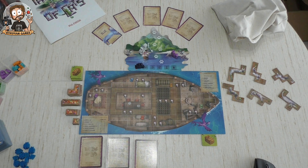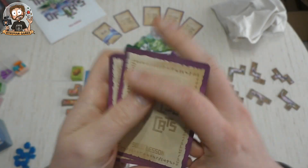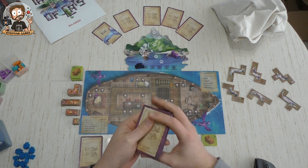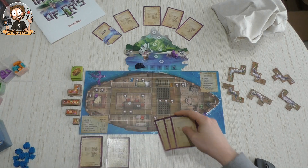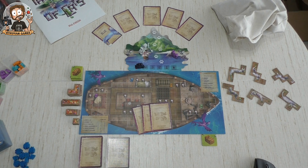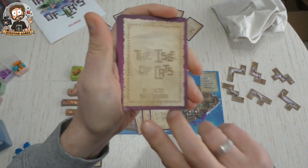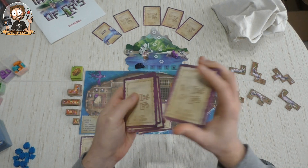We also have solo lessons. We shuffle these and draw three — this is the basic difficulty, the lowest possible. I've only played this game solo once so far and I lost pretty badly on this easy mode. We're going to make it one step higher difficulty for the playthrough, so we also take the advanced solo lessons, shuffle these, and take one.